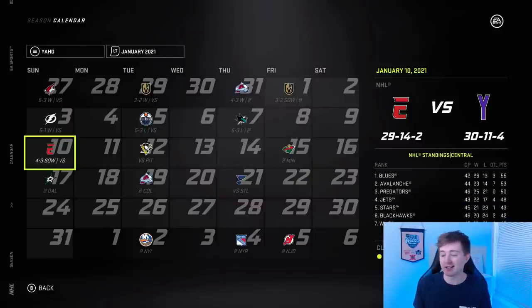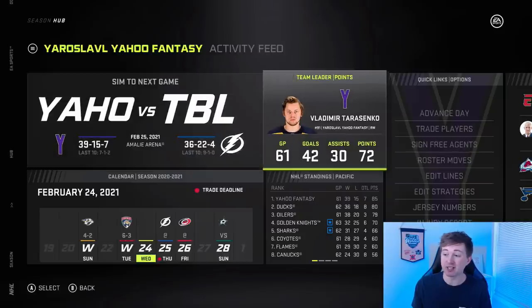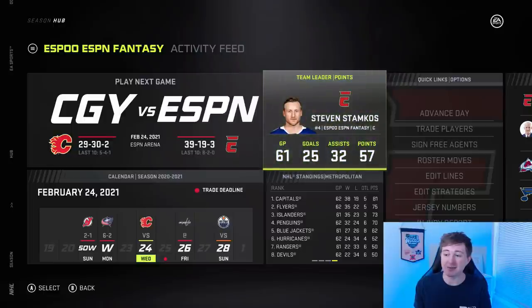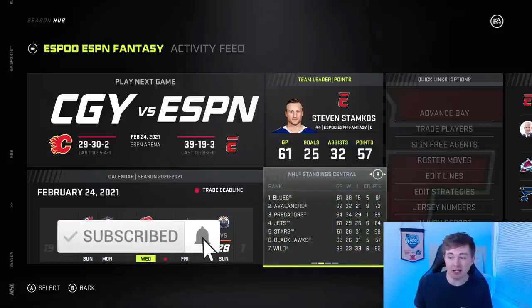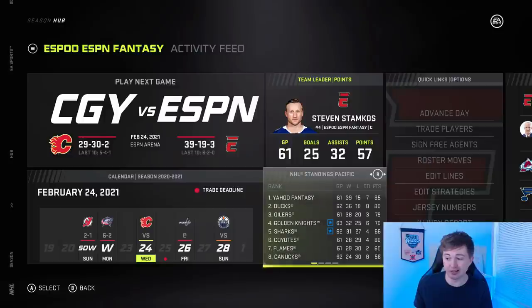I'll sim another month or so to the trade deadline and see where both these teams are at. And I just remembered that apparently I've been saying Yahoo wrong this whole time — it's Yahoo, not Yahoo. The Yahoo team is first in the division with 85 points, 39-15-7. Tarasenko is tearing it up — 72 points in 61 games. The ESPN team: Stamkos has 57 in 61. ESPN is also first in their division — 81 points with a record of 39-19-3. Both teams still have a collision course to meet in the Stanley Cup Final. The Capitals also have 81, same with the Blues, and the Ducks have 80 — some other teams are simming pretty well.